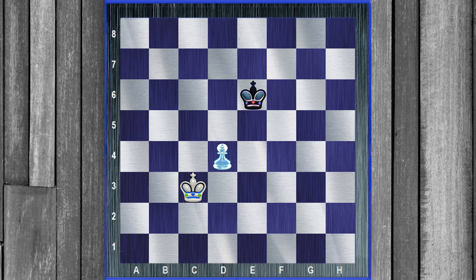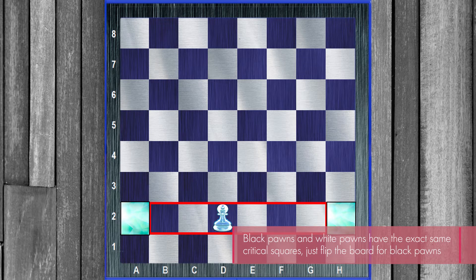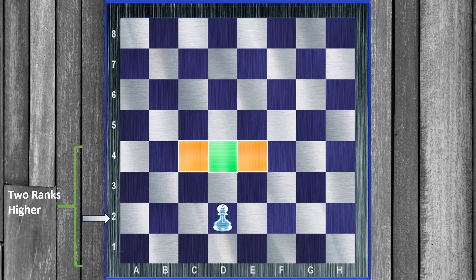So what are the critical squares? This rule for critical squares applies to all the pawns from b to g. Except for the two rook pawns — they have their own separate critical squares, which we'll look at in the next video. But for all the pawns from b to g, the critical squares are the same: the squares two ranks ahead of the pawn. In this case, c4, d4, and e4.